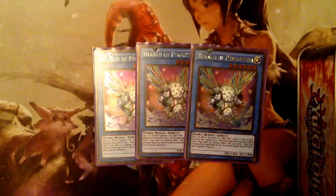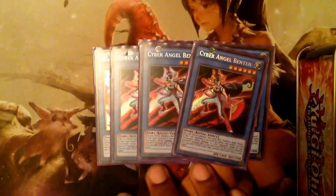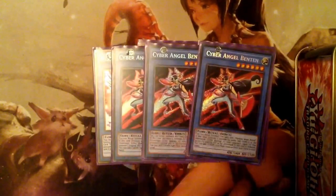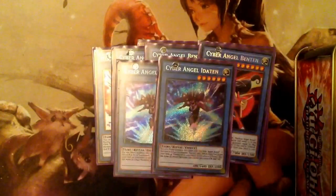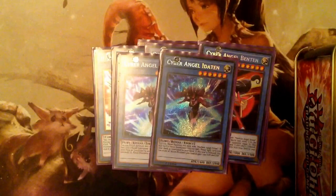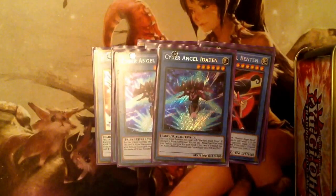Running three Benten — when she's tributed for a ritual summon, her effect activates by adding any fairy from your deck to your hand, so she's really good. Running two Idaton — Idaton is your card that helps you get over stuff. If this card is tributed for a ritual summon, all your ritual monsters gain a thousand attack permanently, so she helps you beat over stuff.